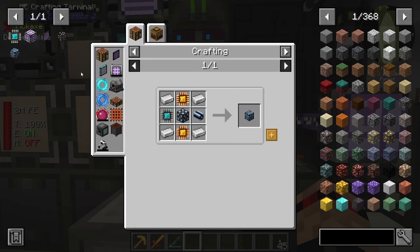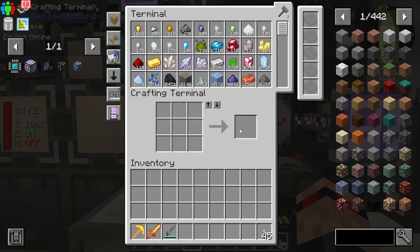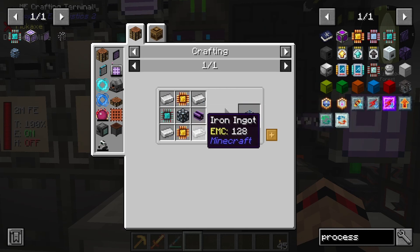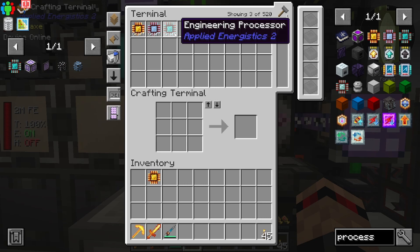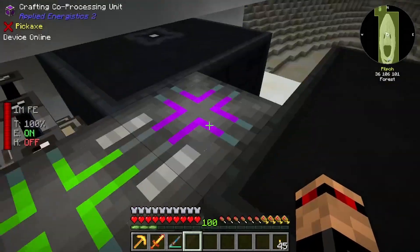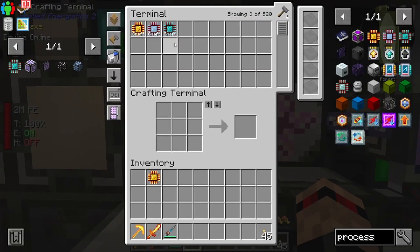What have we got to do next? I think we need 16 of these, so we need 32 logic, 16 engineering processors. Before we go ahead with that - does this need any - no, awesome. That does need dense, which is fine because I think I have 16 dense that I was testing out earlier. So it's 31 because we've got one here. I don't think we've got enough processors right now - that's crafting storage. I probably should have set the engineering one off first but oh well.